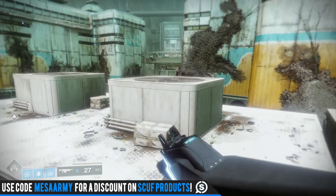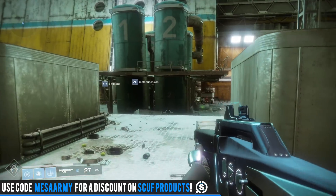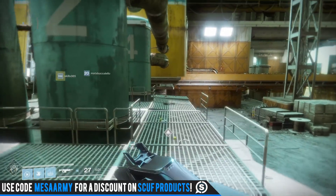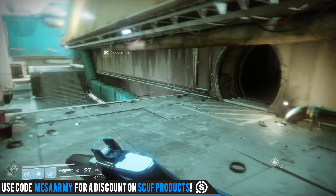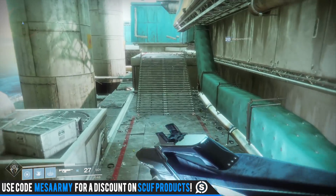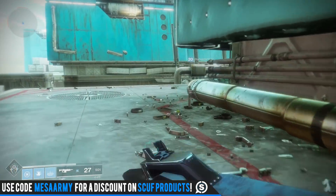I want to keep it to just weapons you guys can get if you're not doing the raid or if you're not doing Trials. Just play the game — you can get them from leveling up Vanguard, from Crucible, from flashpoints, and if you're in a clan, clan rewards will also play a big factor in getting some good powerful gear. Without further ado, let's jump into my top 5 legendary weapons at this stage in the game.